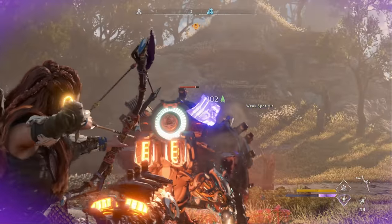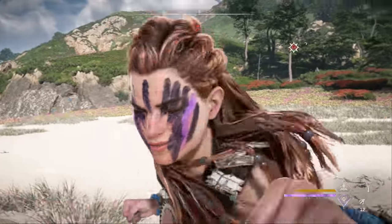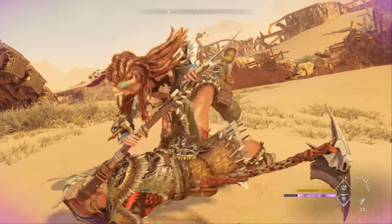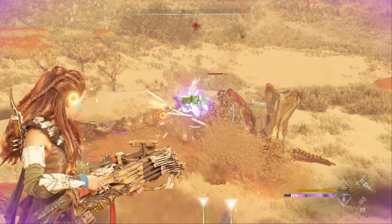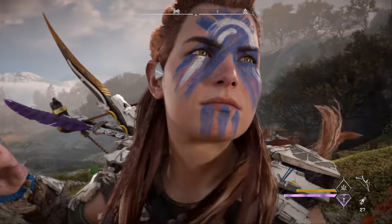The biggest advantage Part Breaker has over other valor surges is the boost it gives for tear damage. This can be really handy for getting the specific components you need for a weapon or outfit upgrade, and this is exactly how I find myself using Part Breaker. I'll equip it to make sure I can get something like a rollback tail with the fewest shots possible, since it can be hard to hit the tail in the middle of combat.